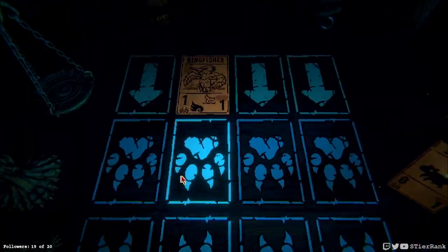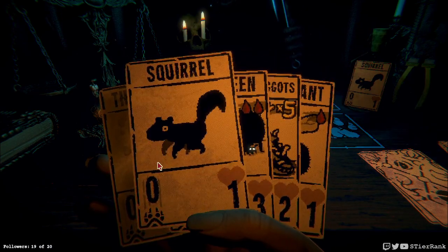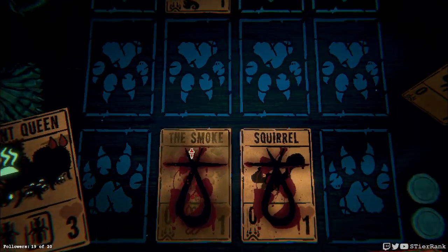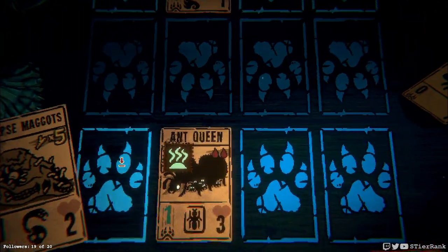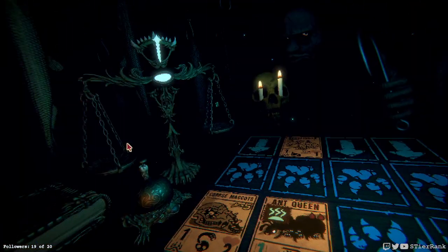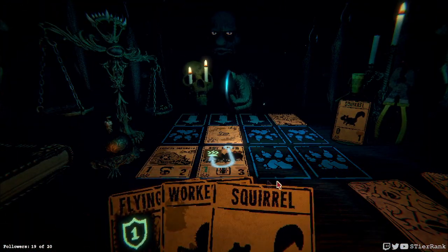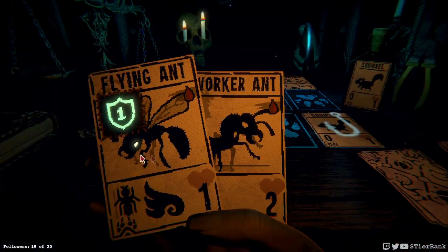We could put out our ant queen right away and make her stinky on this kingfisher and block its damage. And corpse maggots could come into play as well. He's gonna pull somebody over, so let's just play a squirrel to block that kingfisher lane.